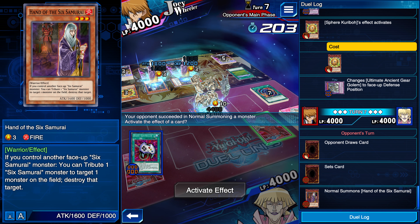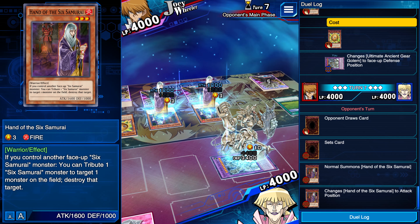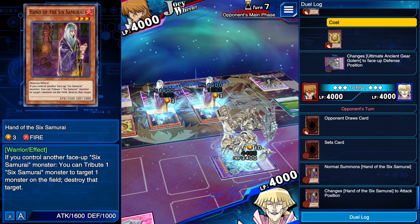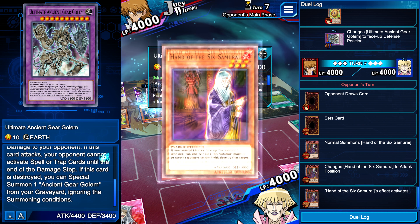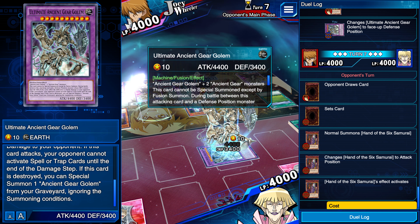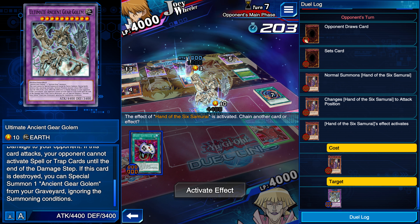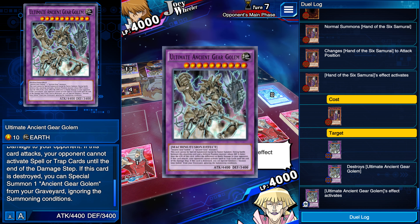They're gonna tribute it and destroy my monster - please no. Actually wait, you're stupid - because I'm gonna get my Ancient Gear Golem if it's dead, right? 'This card is destroyed, you can special summon one Ancient Gear Golem.' And that's what I'm gonna do. So now what's your excuse?